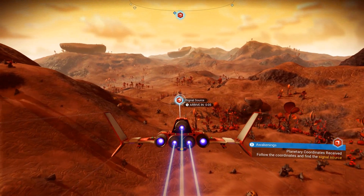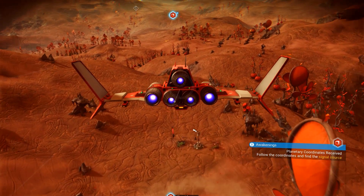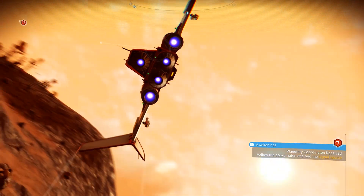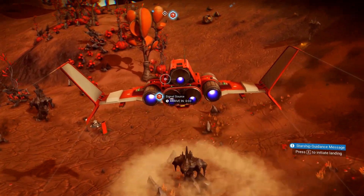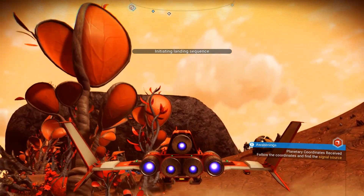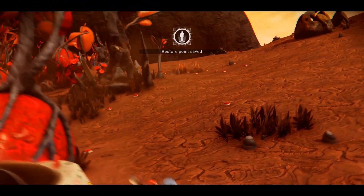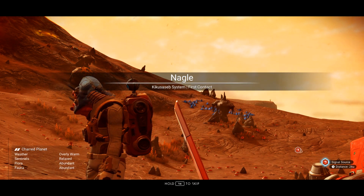Let's bring it in nice and smooth. I gotta push E to land — okay let's get this landing sequence down. Here we go, initiate the landing sequence, pushing E. Interesting parking spot. Alright, follow the coordinates and find the signal source. Let's hop off and take a quick look — I'm on Niggle, weather's overly warm.